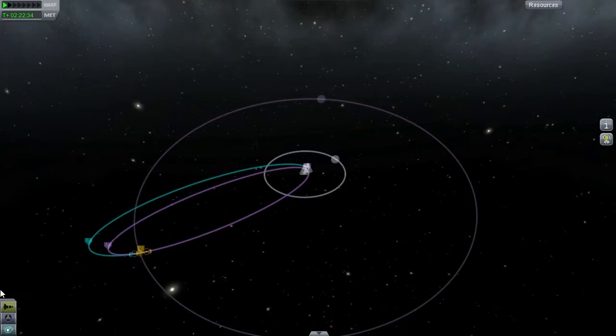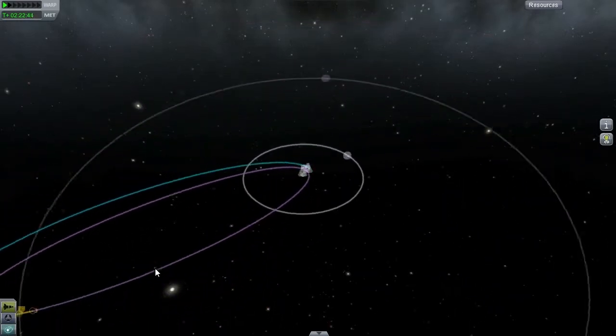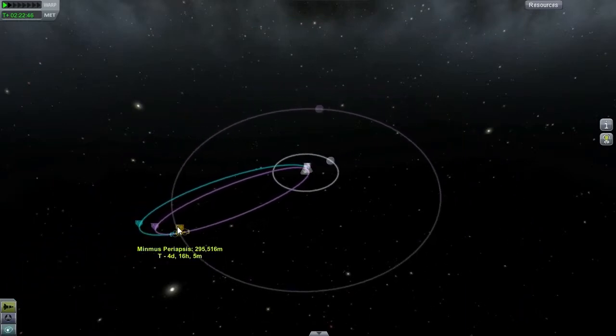When you're in space and not quite hitting a body, it will still pull on you and alter your trajectory. Kind of like — well, you can't make a metaphor. Maybe an iron tennis ball passing by a big magnet, but that's not something that happens in everyday life either, so it's not a very good analogy. Anyway, we are going to get to Minmus, establish Minmus orbit, land, and plant a flag.